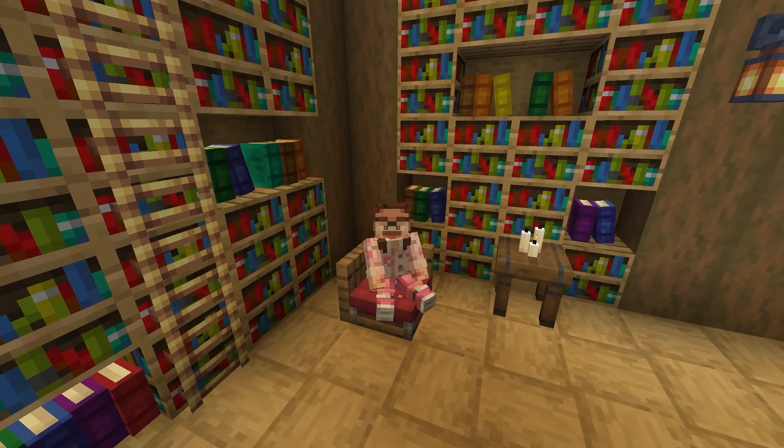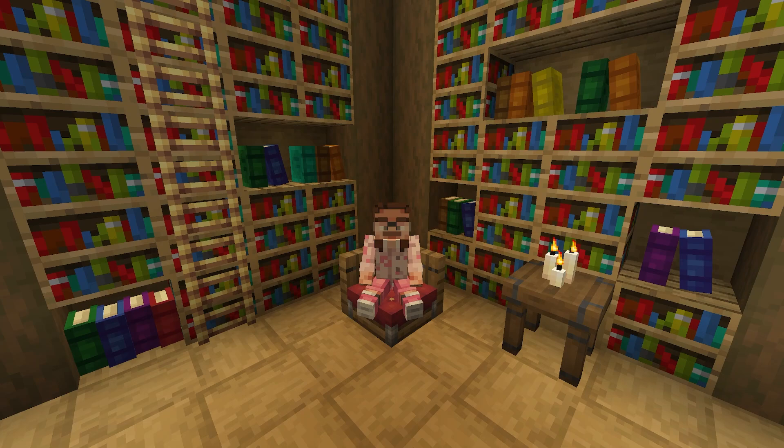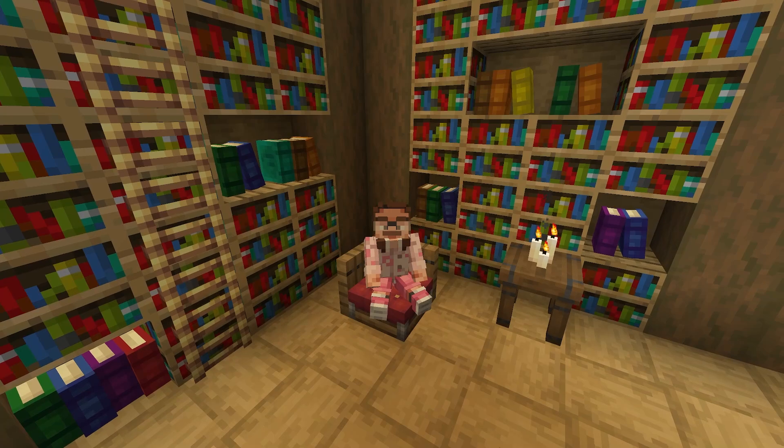Let's jump right into it, starting with the gilded chests. Gilded chests are very unique — they're the only chest type in the game as of update 8 that have two challenge rooms: the wild west rooms and the village rooms. Their mega room is the library, the lovely lovely library.